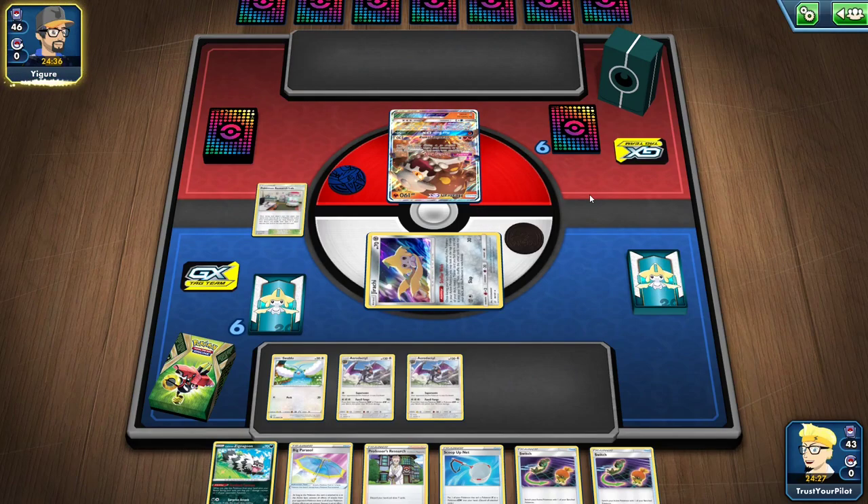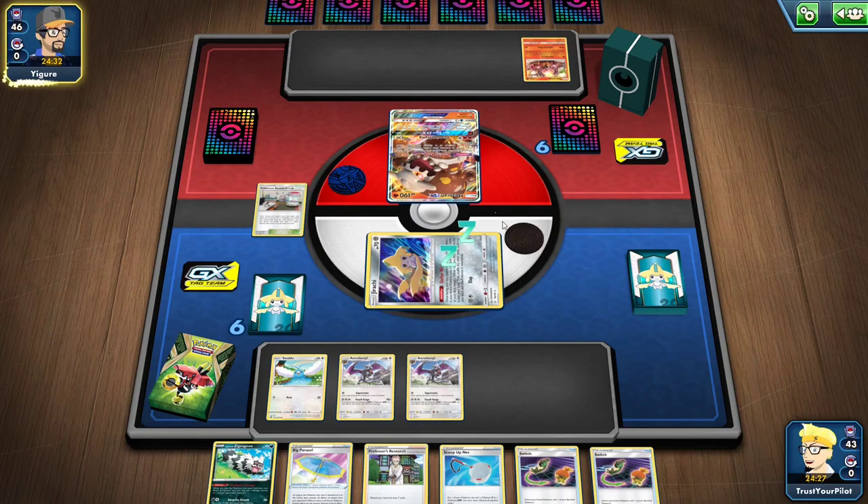The Zigzagoon helps with math. Aerodactyl does 180 damage and Heatran has 190 HP. So if I put the Zigzagoon down and ping it, I put Heatran within KO range. So that's what I might do.